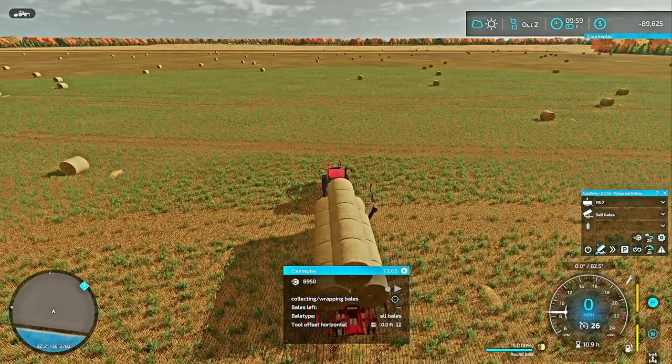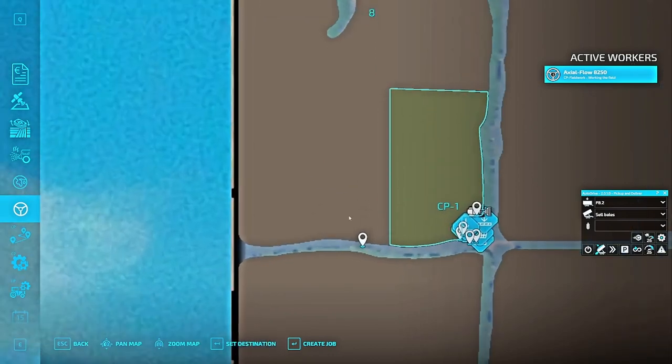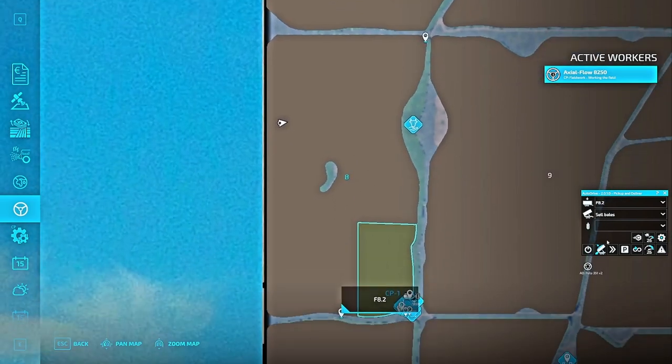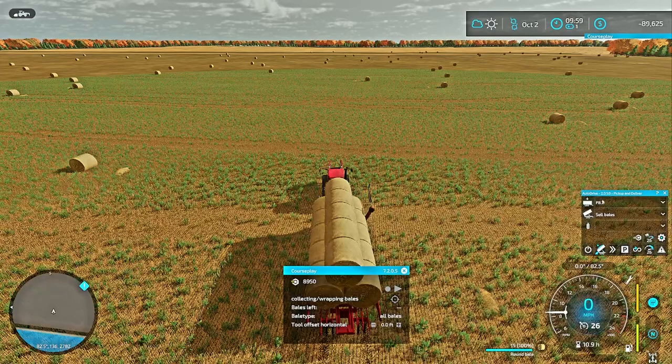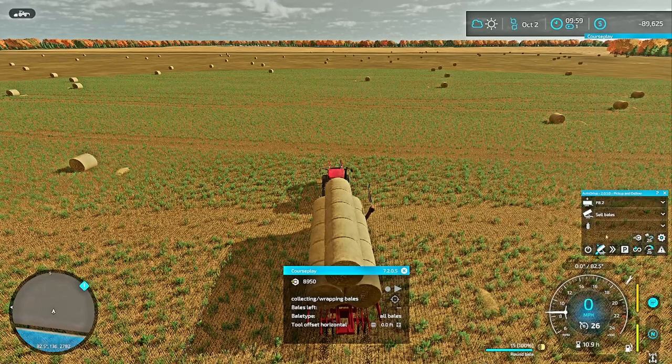With Course Play off, we hit AutoDrive. The mode I'm in is 'Pick Up and Deliver,' so it's picking it up from Field 8.2. I go into my menu and into the map - here is my point for Field 8.2. It's set in the field and out of the way. That is set up with AutoDrive. Assuming you know how to set up AutoDrive courses, you'll be just fine. Pick it from your drop-down menu. I have it set to 'Sell Bales,' which will take it to a sell point.